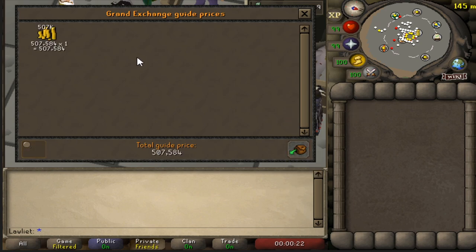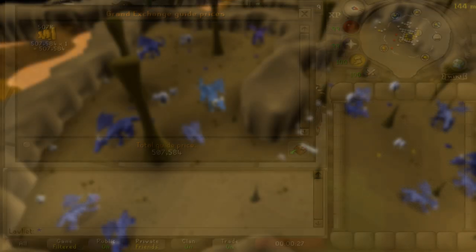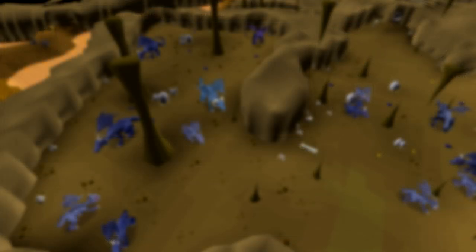So that is one hour of collecting blue dragon scales for a total profit of around 507K. I gotta say, I was expecting less than that. Half a mil for just collecting blue dragon scales — that's not bad. The only real requirement is the agility level, and then you can either use your own house or someone else's house in world 330 with house teleports.